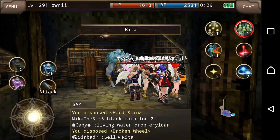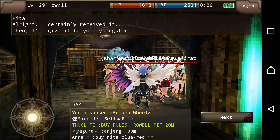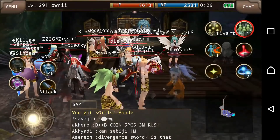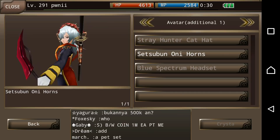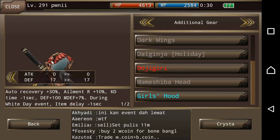We want to talk to Rita, give her white coins, and we want this girl's head with assist. I'm thinking this is equipment — I'm not 100% sure. Unfortunately it just lags so bad here, can't even move. That's what it looks like, so let me tap it on. If you want this hood right here it'll cost you white coins.